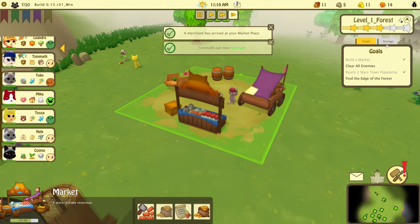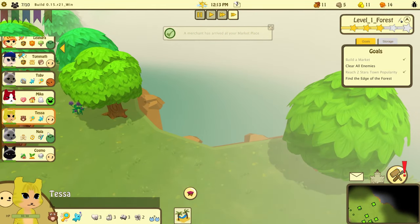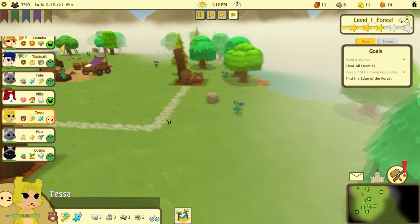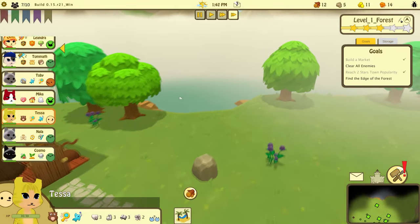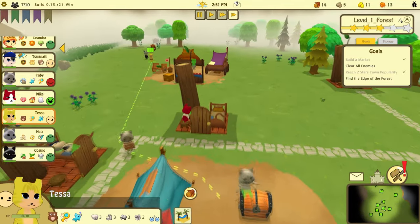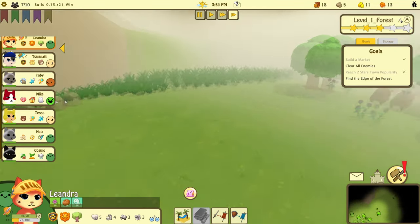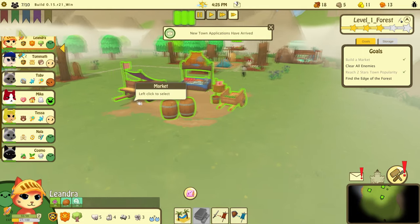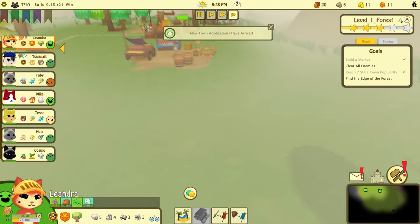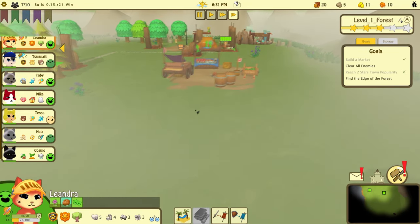We have a merchant — we have stuff and foodables! We can have Tessa fish. Where's the fishing spot? Oh — Leandra, come get him! No more applicants, I can't. Leandra, here girl! Come attack — go get him, Leandra! Where is she? Come over here and fight!